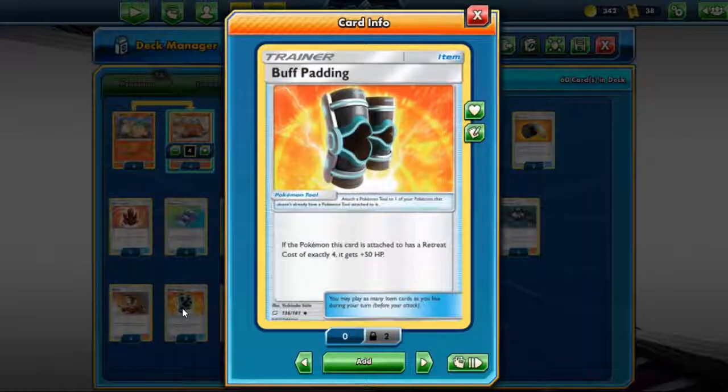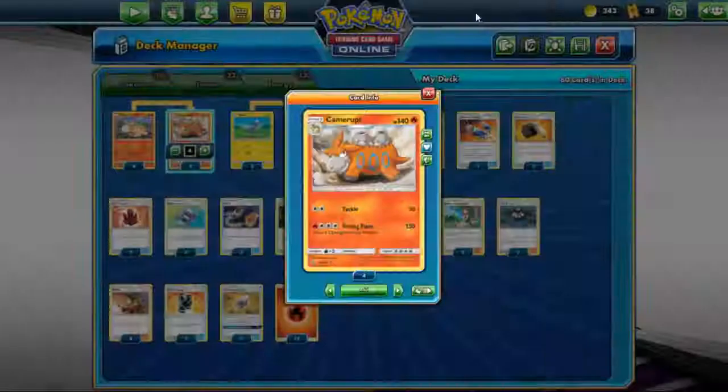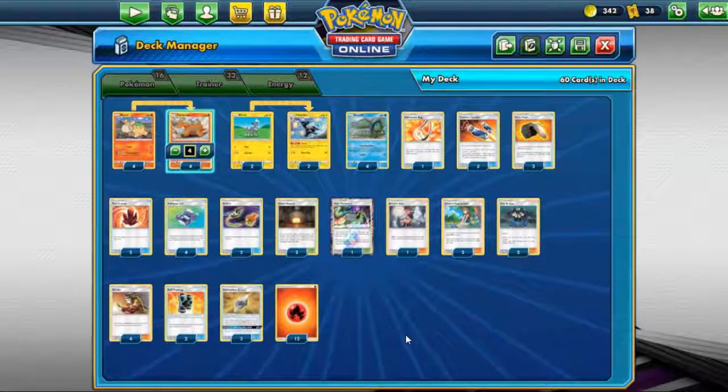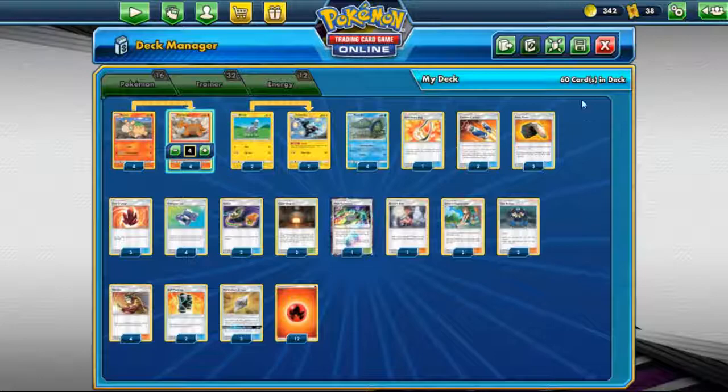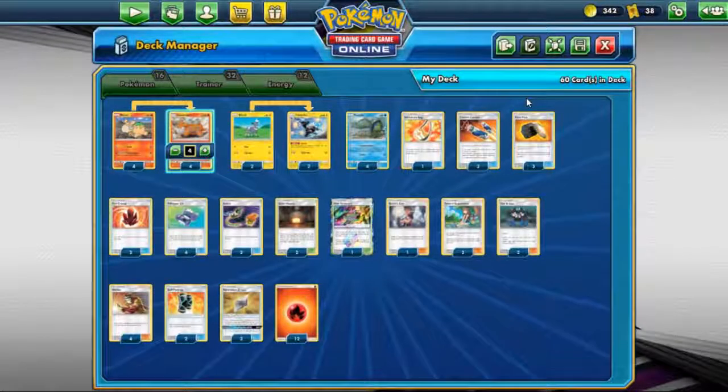I have Buff Padding in the deck. Numel and Camerupt have 4 retreat costs, and since Camerupt is a so-called pretentious GX Pokémon with 1 prize card, it definitely needs more HP. After using the GX attack, Buff Padding becomes very useful to get +50 HP — increasing it from 140 to 190. I think there's barely any GX or non-GX Pokémon that can one-hit Camerupt if that's the case. So that's more or less about this deck. Even the second attack is not that strong, but since they give it to us, let's try it.